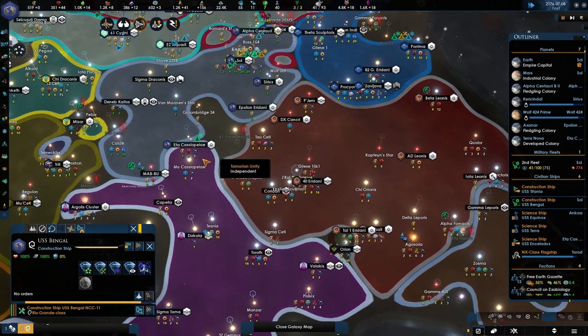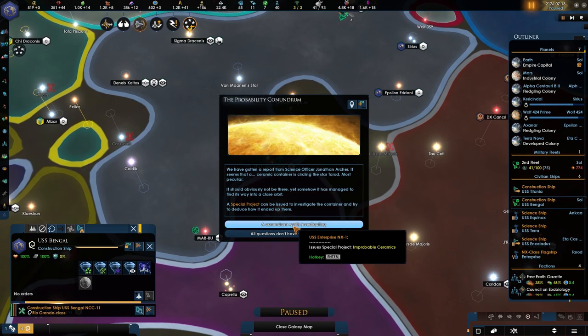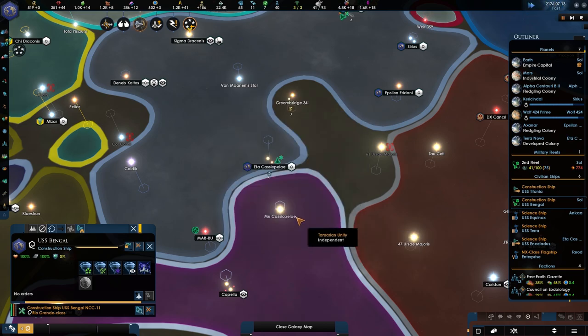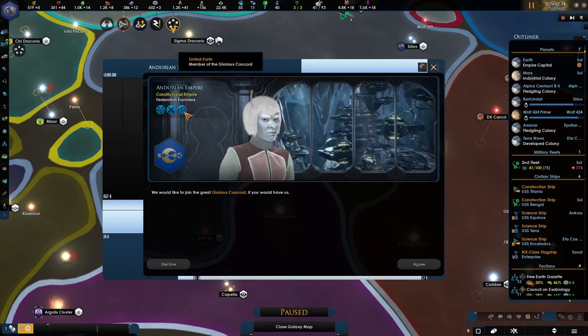Construction ships not doing as much — what is going on here? We've gotten a report from the science officer Jonathan Archer. It seems that a ceramic container is circling a star — most peculiar. It should obviously not be there. So I'd say we're curious.